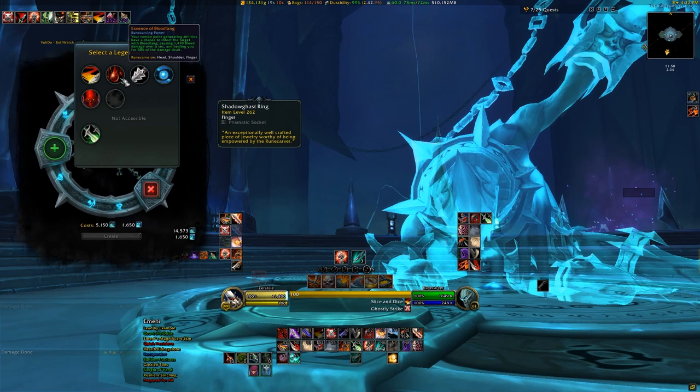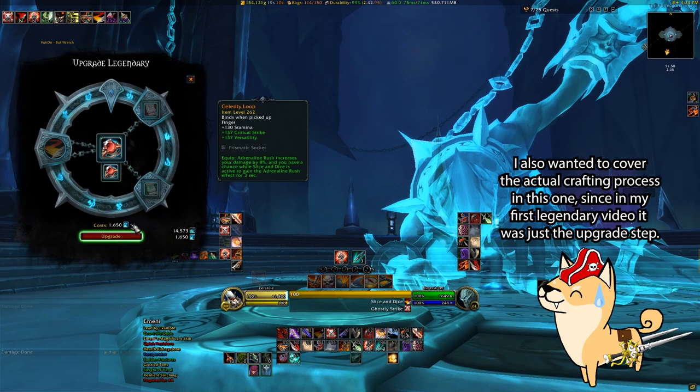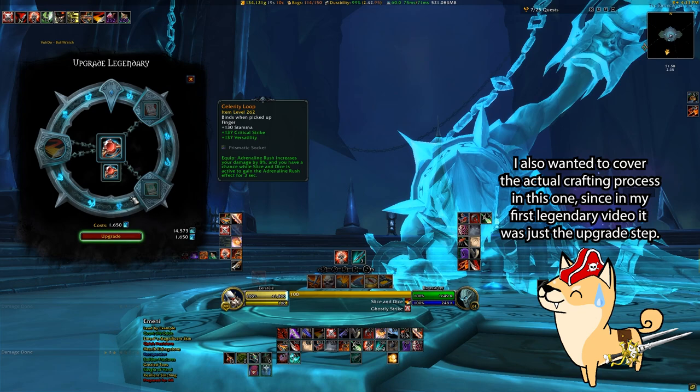What all this basically means is if you have a rank 1, 2, or 3 legendary lying around that you want to bring up to rank 5 or 6, you would still need to spend a little bit of Soul Ash plus the Soul Cinders, as it's all prorated. It's a little more confusing than the original ranks of legendary crafting, but I hope this explains both the crafting process for the base item as well as the upgrading and creation of the legendary you're trying to make.